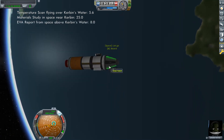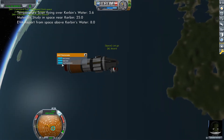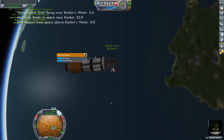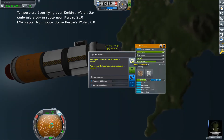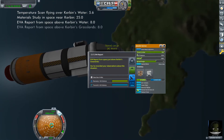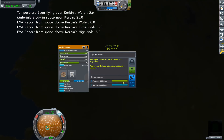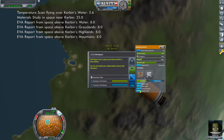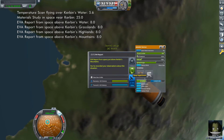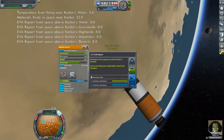Note that the EVA report is biome specific. Remain in low orbit until you have collected EVA reports over these readily available biomes: the water, shores, grasslands, highlands, mountains and deserts. Note it's possible you may have gotten one or even two of these during mission 2. It's also possible to get the much smaller Badlands biome, though I didn't for the purposes of this video.